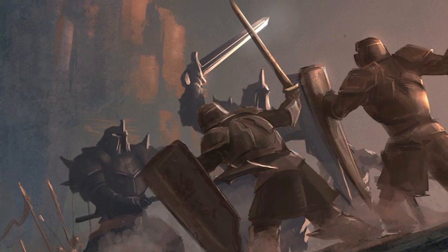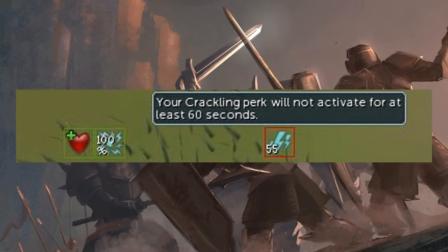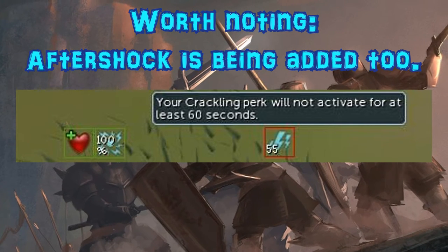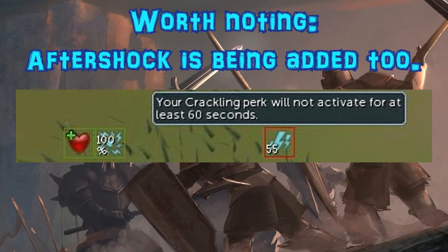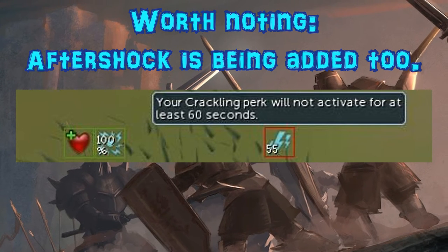Specifically, he's adding crackling to your bar. Now, this actually has one big implication to it. I'm sure most of you know, if you do Virago or Araxor — to be a little bit more specific, when they do their reflect and web shield respectively — I'm sure some of you have come across this where crackling goes off and you take, or your teammates take, unneeded damage.